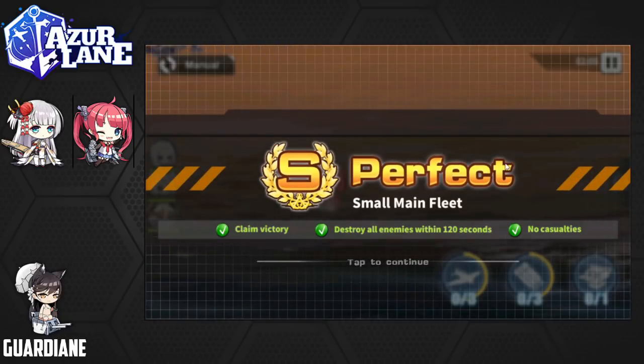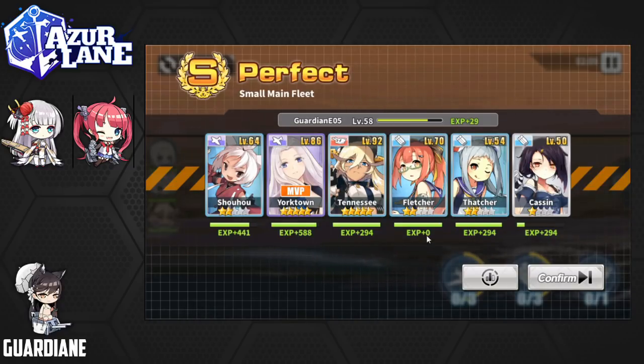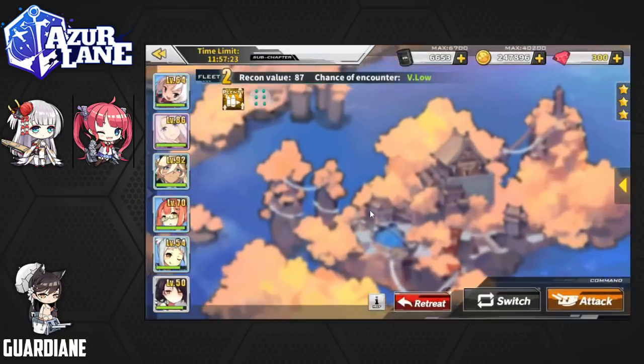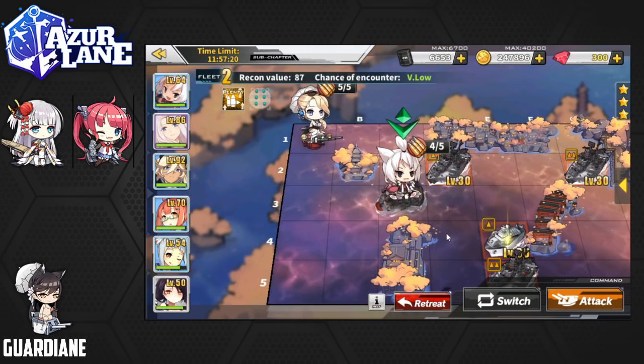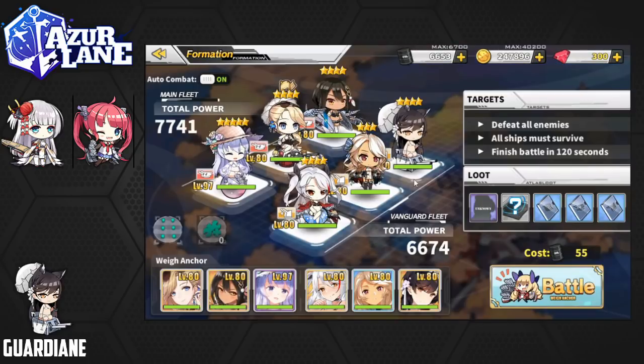We're clearing away the little fleets with the makeshift Fletcher crew — kind of a bootleg Fletcher crew — along with just Yorktown and Tennessee because they're strong backline units. I have a Shoho, but none of their skills are completely leveled up. This is the team that I've just been using — it's not the most efficient, but it's what I've been using to clear stuff. We can take a look at my main boss killing crew. I'm probably going to switch out a couple of these ships to be a little bit more efficient — that is not an efficient oil cost, but it does wreck house, at least for now.